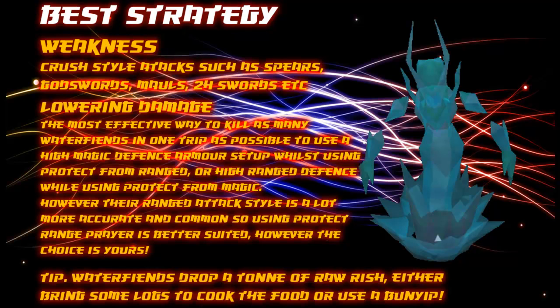The other crucial part of this strategy is to lower the damage they do on you as much as possible. The most effective way to kill as many water fiends per trip as possible is to use a high magic defence armour setup whilst using Protect from Missiles. Or you can use high range defence armour while using Protect from Magic.